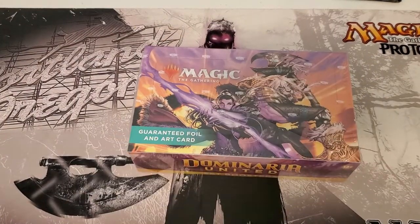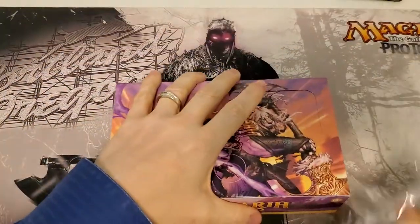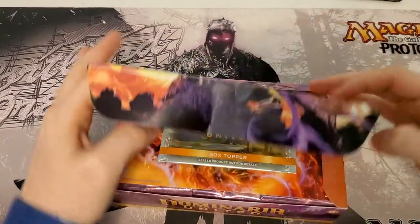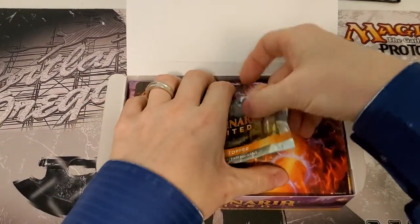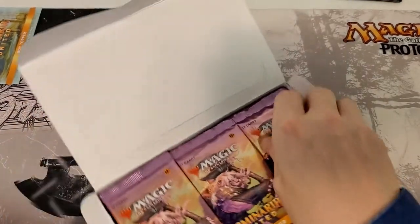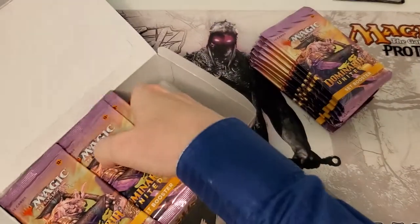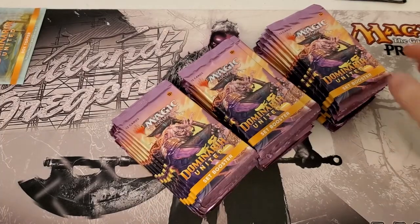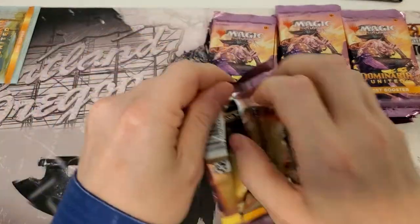Wow, box six, welcome back to the channel guys, Captain Clyde's MTG here — set box number six, case number one. If you didn't watch the last video, you didn't go at least skim through that, because we hit some out-of-this-world pearl pull. I ain't gonna tell you what it was — if you ain't smart enough, go look and see. Something special. It's basically like it was my birthday. Just amazing. Cannot stress that enough, so go check it out from yesterday.